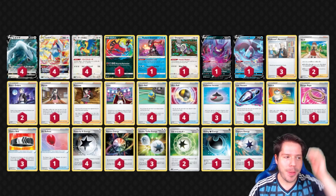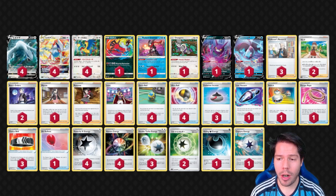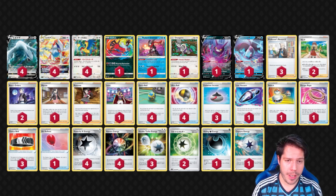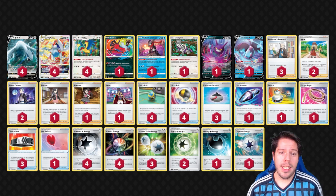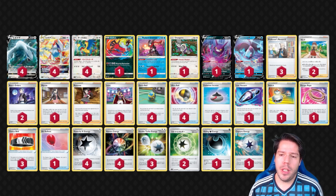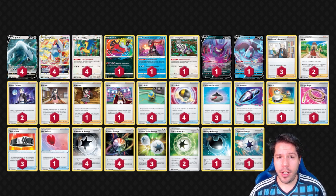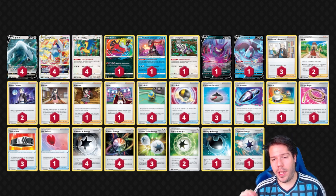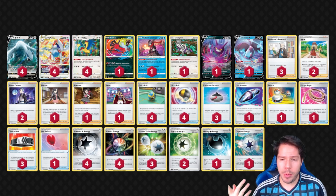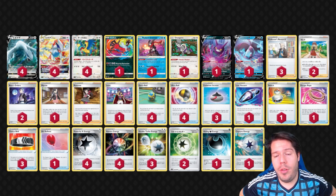Hello everyone, welcome back to a brand new video here at Table One. We're going to be taking a look at some of the newer, cool cards coming out from the Silver Tempest set, releasing in just over a month with prereleases starting very soon. The Lost Origin format has been a little short-lived, but Silver Tempest will enhance it and create more fun, interesting decks. These lists are taken from Japanese tournament results, so my personal preference would be to swap the Hiding Energy for an extra Capture Energy and cut the Evil Doll early on to improve consistency.